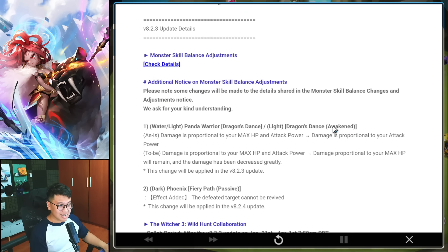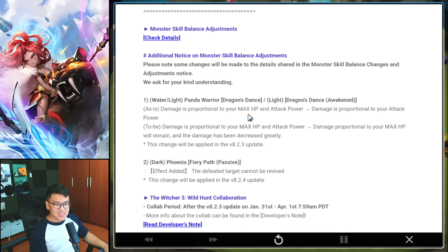They will not take away the max HP scaling for the damage of the Water and Light Panda, because I think people were very unhappy about that. So they just decreased the damage greatly. Not sure how that works — Light Panda is the same unit, nothing really happened to that unit. Dark Phoenix — people were so unhappy with them taking away the Anti-Revive as well, so they're adding back the Anti-Revive. They could have just put it double-hit. It is still a very confusing unit.